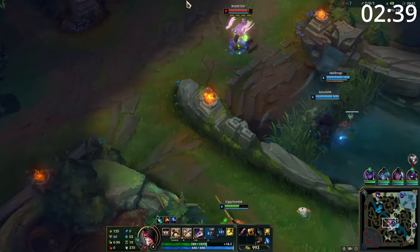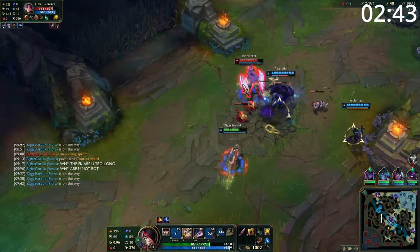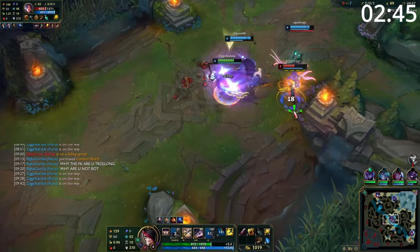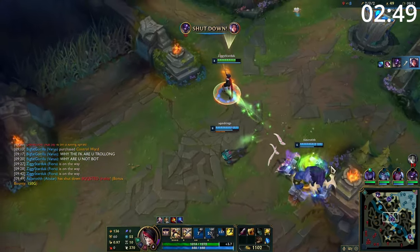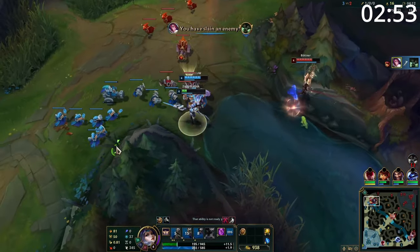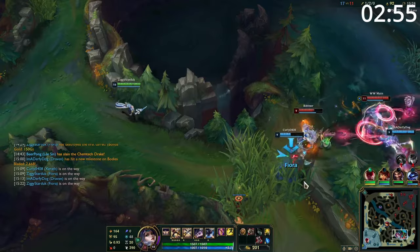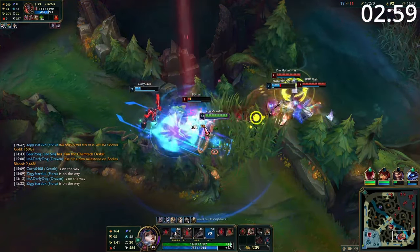Entering late-game teamfights, where she is much better at split-pushing, she can still provide amazing value. You want to play a sort of assassin role — wait for the fight to start before going in. You have no CC of your own, so you never want to be the one out front engaging. Wait for your chance to dash into their backline with your ultimate to quickly get tons of damage out. You deal so much true damage on top of your normal damage that the target will quickly go down, giving your team a massive AoE heal. From here, enemies will want to disengage from your massive AoE heal, so chase them down with Q.